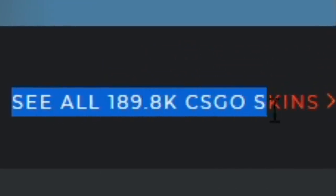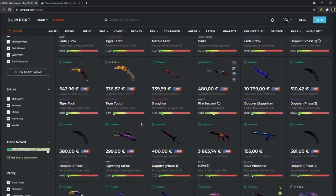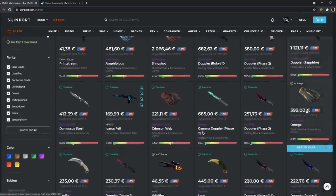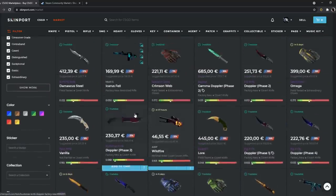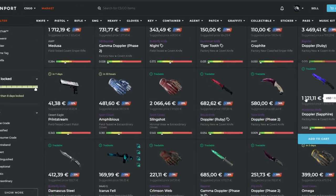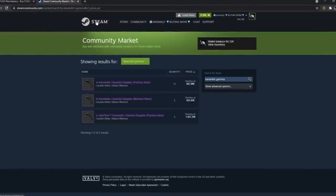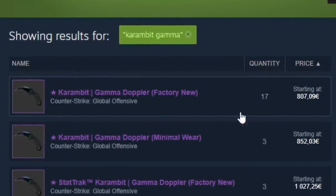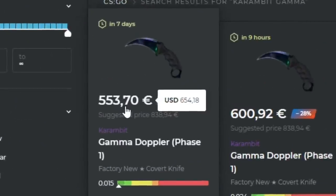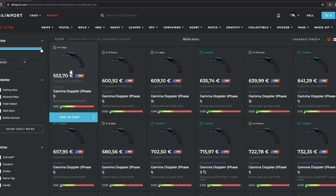They have 190,000 skins available — that's actually a lot of skins. If you're buying skins, you can rest assured there are no hidden fees, and it's easy to buy. If you're selling skins, you get paid with a bank transfer in your local currency. For items worth over a thousand dollars, the selling fee is only 6%. They're a lot cheaper than, for example, the Steam Market — a Karambit Gamma Doppler would cost over 800 euro there, meanwhile on Skinport it would only cost you 550. That's a difference of 250 euro — a pretty significant difference.